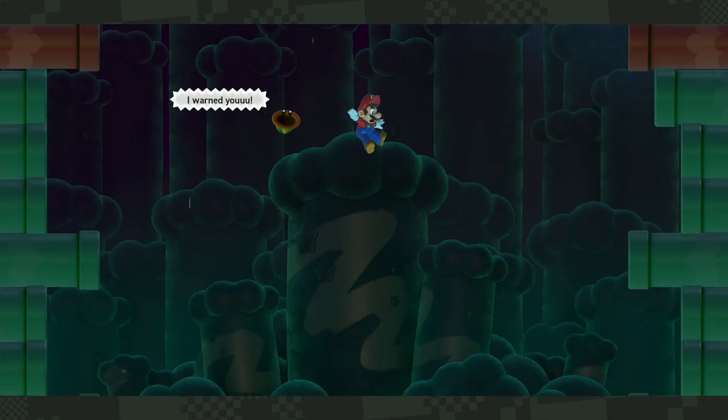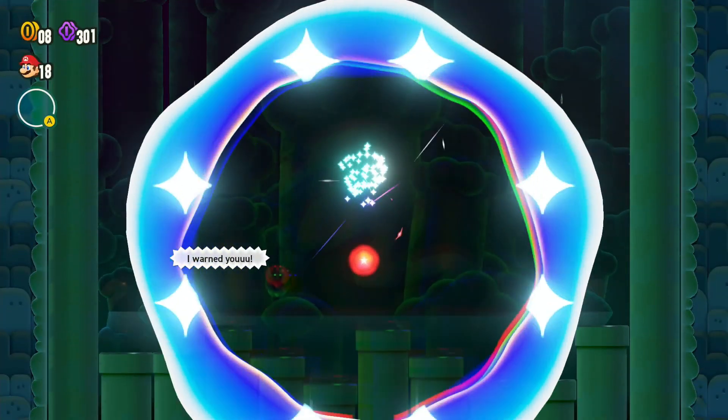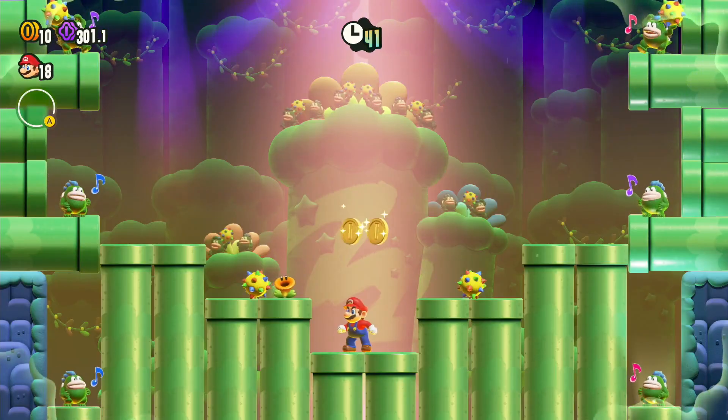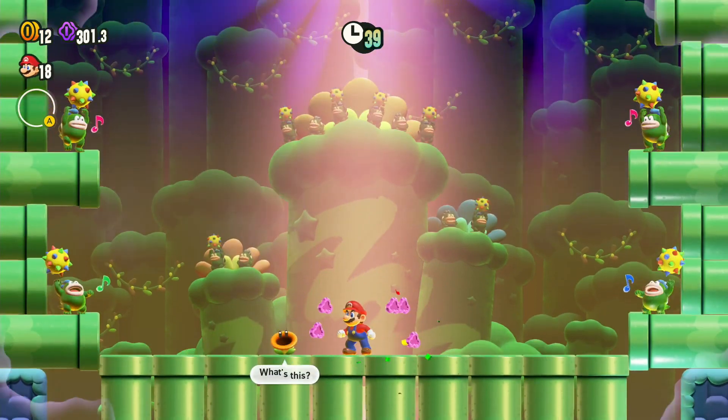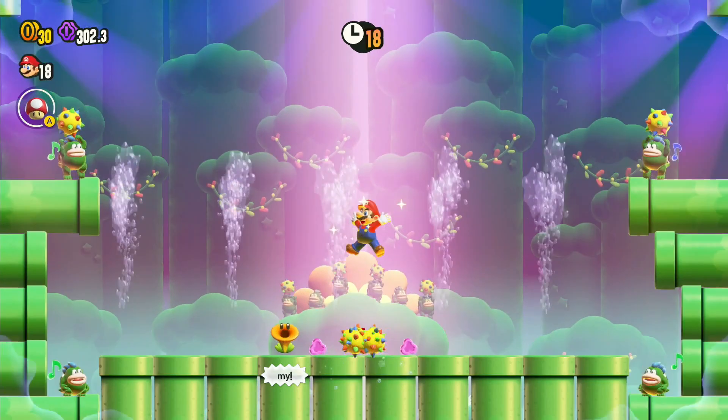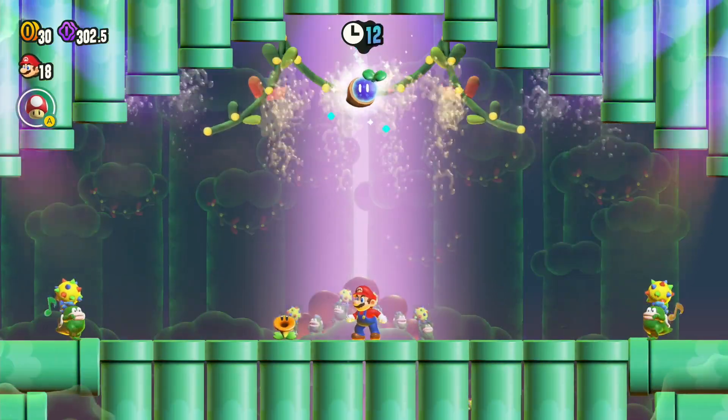If you go on this pipe you can just let it go down and ride it down — this does not seem good but it's actually good because you can get the wonder flower. Now this part, you can just jump when it's time. Pretty cool, and almost at the top there's the wonder seed.